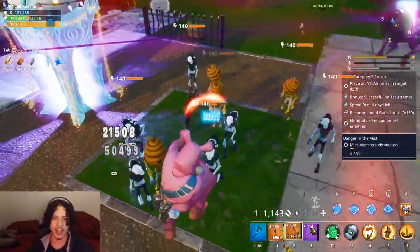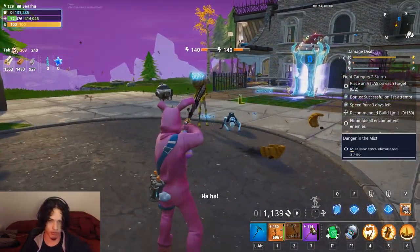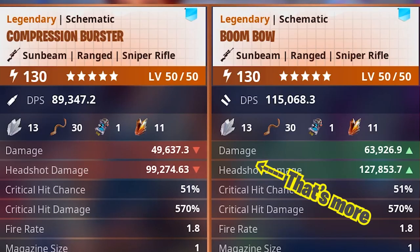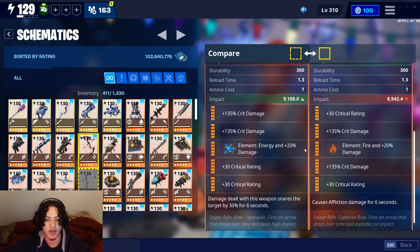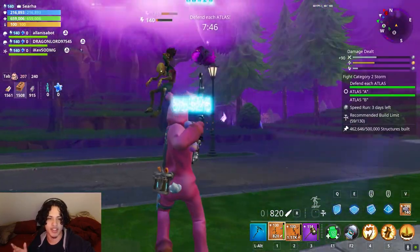The Boom Bow is better for damage as it should be - it's an explosive bow. It should definitely do more damage than a giant metal arrow. Now let's compare the math: in terms of straight-up raw damage output, the Boom Bow beats the Compression Burster by 14k bodyshot and 30k on the headshot. They're both Sunbeam with the same perks - energy plus 20% damage.